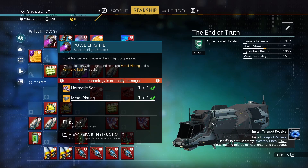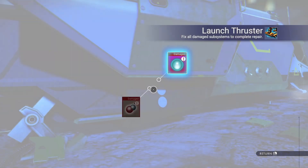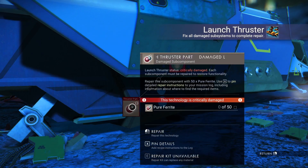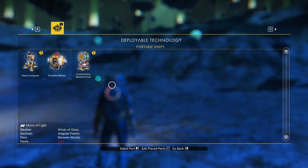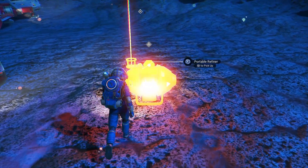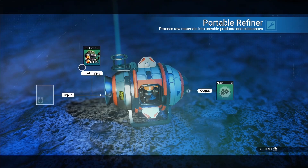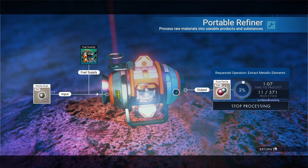When I was up in the space station I bought hermetic seal and metal plating — that's what you need to fix a pulse engine. Our launch thrusters need to be fixed as well. We do have dihydrogen jelly, so that's where the dihydrogen comes into play. We also need pure ferrite for that. Now we have the pure ferrite — I can open up the inventory and I have enough to fix this. You could fix the shield too but I don't recommend it early on. I'm going to exit out and now this ship is mine. Make sure your launch thrusters are fully fueled.